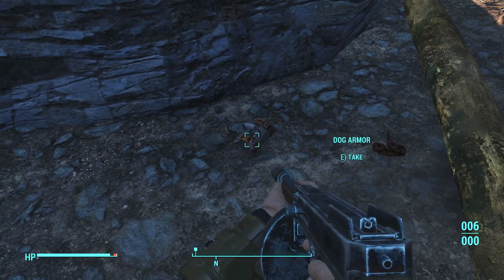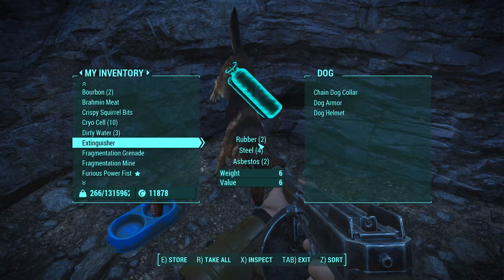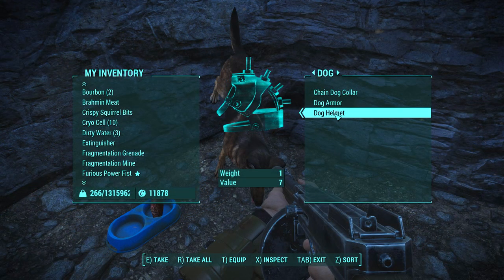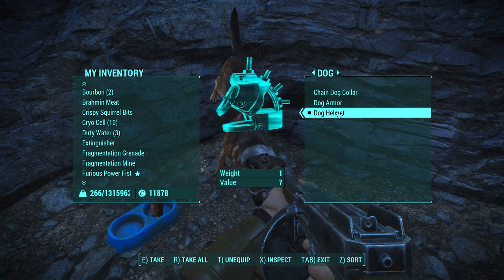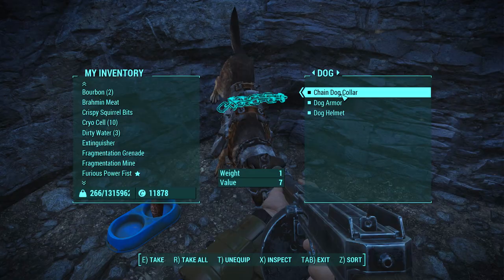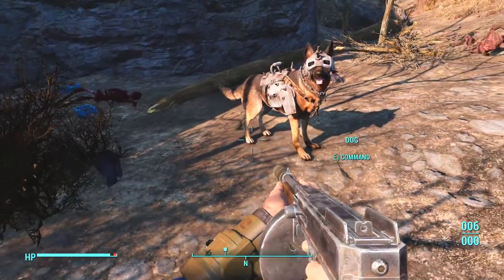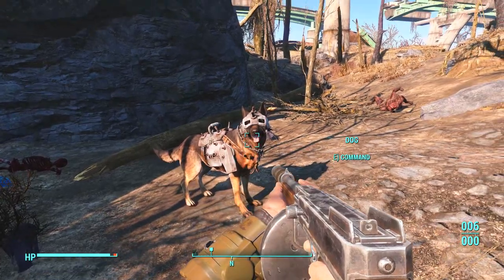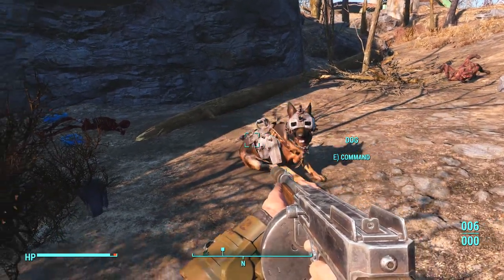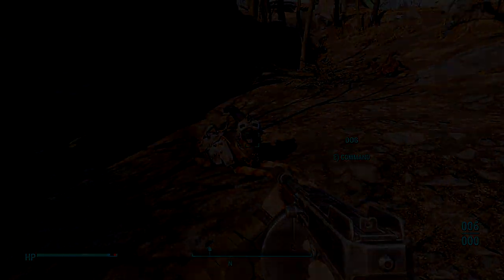You can fit these items to your dog simply by going to your dog, then trading with him, giving him the items, placing them in his inventory, and pressing the equip button to place the items on your dog. Although there aren't any benefits or advantages to gain by doing this, it's still pretty cool that you can customize your dog and give him armor. It won't take more than a few minutes to make your way to this location and pick up these rare items, so it's definitely worth doing if you get the opportunity.